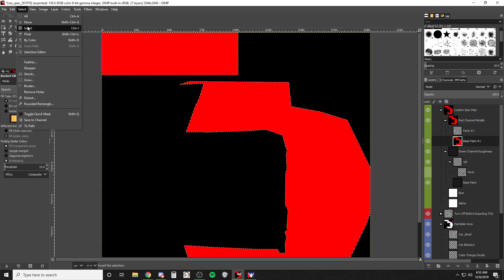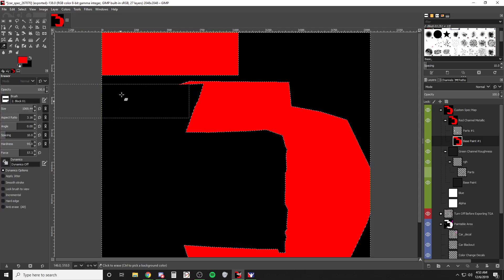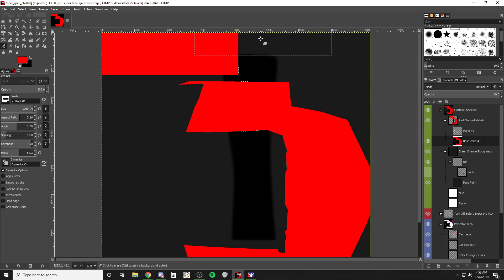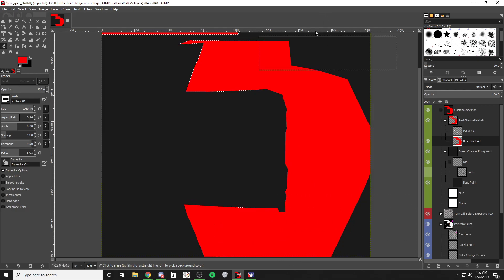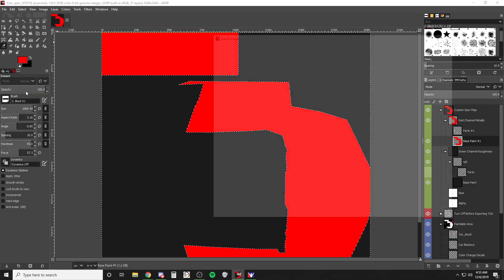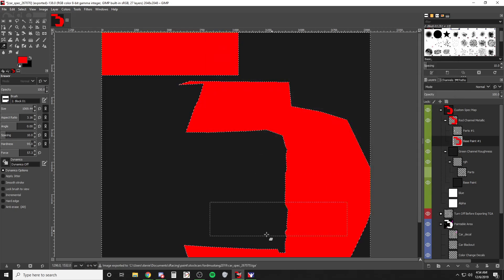Go ahead and invert this so now you have everything that's black. Increase the size and erase everything that's black — it'll help make your life easier down the road. Then go ahead and export this as a car spec, export it to iRacing on your computer, and then iRacing will pick it up.